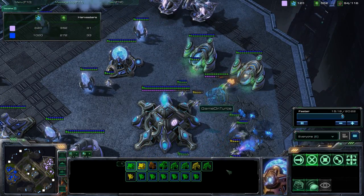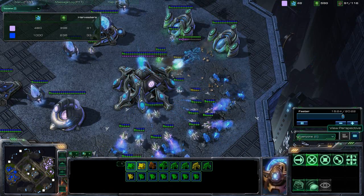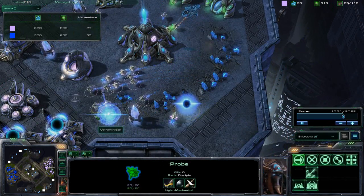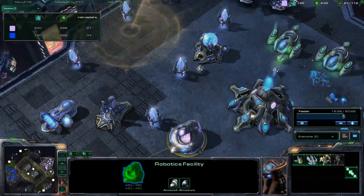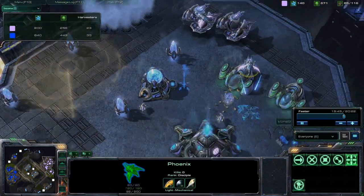I think I got about 10 probe kills in that one hellion blast — maybe not 10, but enough. I'm also using the banshee to snipe out more probes, getting pretty much free reign at this point. Very effective harass with both the banshee and the hellions. I do see a fleet beacon and stargates going up.